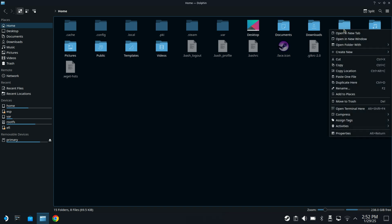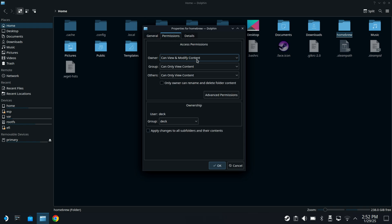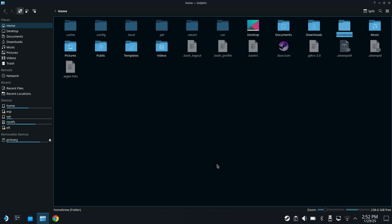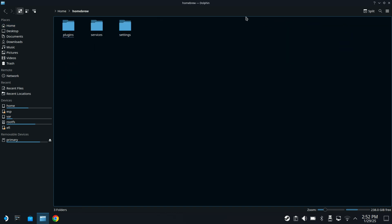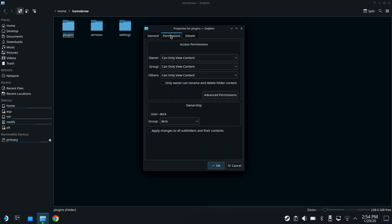We do need to change some properties first. Right click, go to properties on homebrew, go to permissions, and you're going to want to change all of these to 'can view and modify content.' That way it'll allow us to move or copy and paste the folder over. Check the little box at the bottom and click OK. It's not just the homebrew folder — go ahead, click on that to open it, go to the plugins folder, do the same thing. Right click, go to properties, go to permissions, switch those dropdown menus to 'can view and modify content,' click the same box, and click OK.